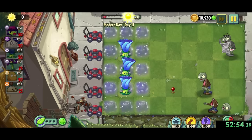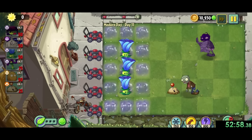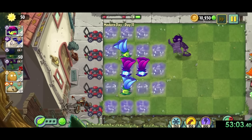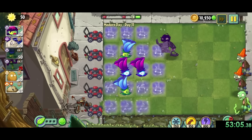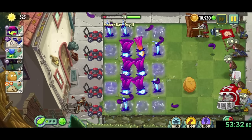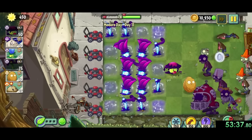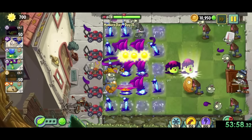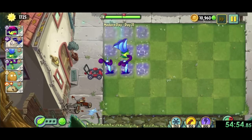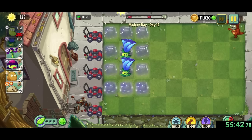Modern day 11 is where we finally get another really useful plant: the shadow shroom. Shadow shrooms are a single use plant that explode and poison zombies on impact, then the poison does damage over time, which is especially useful for things like newspaper zombies. Even better, they also have an amazing plant food effect where they poison almost every zombie on the lawn unless they're immune to it. It really is a nice saving grace after struggling for so long, but we still have a lot of hard levels to go, like modern day 12, which might be the second hardest level in this speedrun.